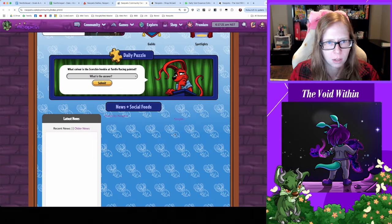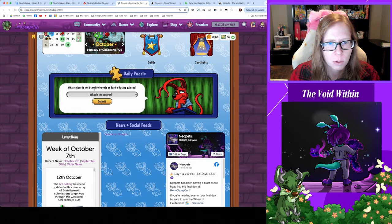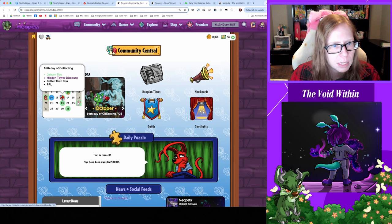Let's check in with trivia — what color is the Scorchio bookie at Turtle Racing? It's painted starry, according to the Daily Neopets. Got 580 Neopoints for that, nice. Coming up this week: Bori Day was yesterday in case you missed that, and we've got Jetsam Day coming up.